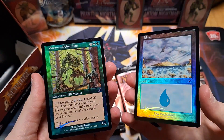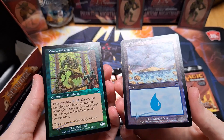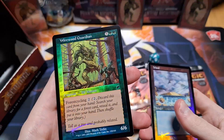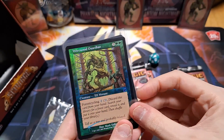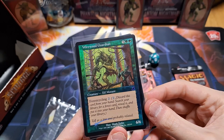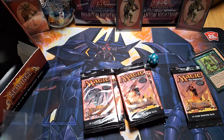I remember this guy. And an island. Nice, pretty sick. A foil island and a foil Wirewood Guardian — the elf mutant with forest cycling. Do you like cycling through the forest? Let me know in the comments below.